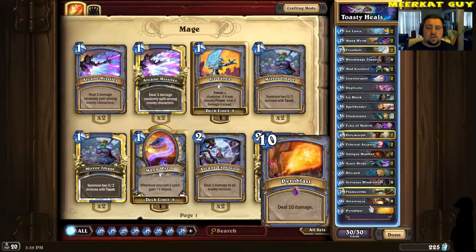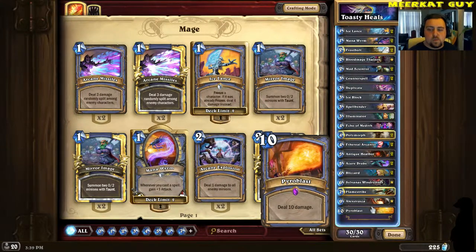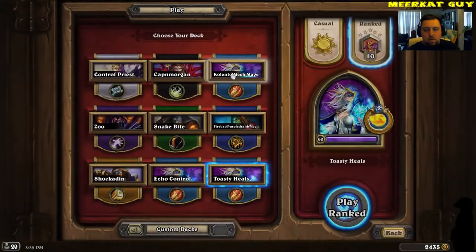These two cards right here are another good combo. Pull off Alexstrasza turn nine, Pyroblast turn ten — bada bing, bada boom. Do a lot of damage. So let's go ahead and hop into a game.